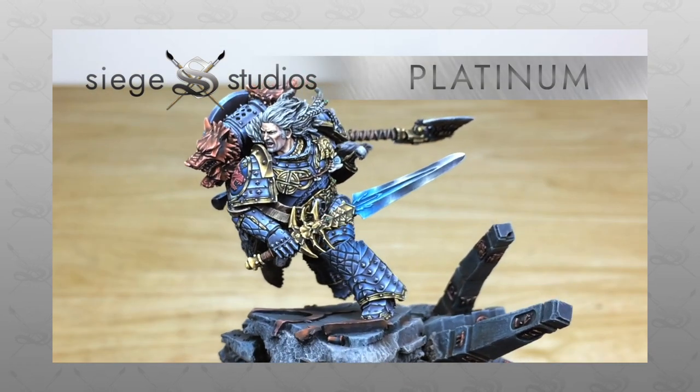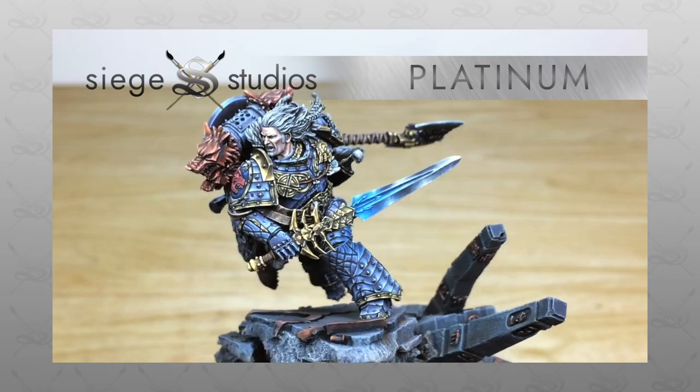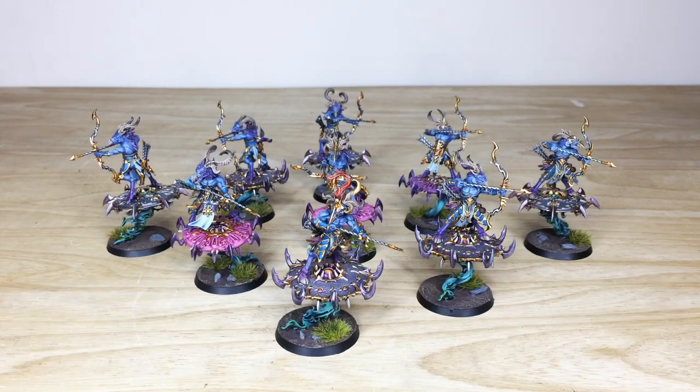If you are interested in commission, simply head to the description of this video where it says 'get a quote', click on that link which takes you directly to the Siege Studios website and our contact form. On that contact form, select the relevant drop-down options for your project and in the message section include a model list in our model list format which is shown on there. We're back in a second to look at these really cool models in more detail.